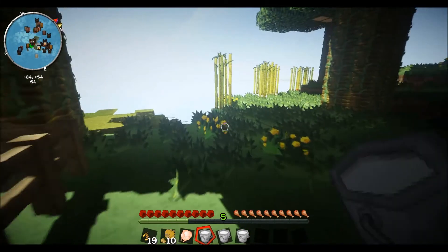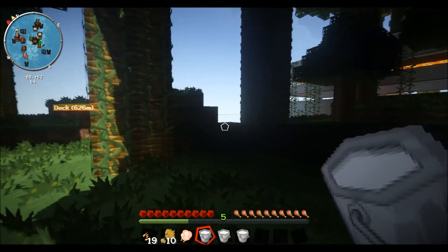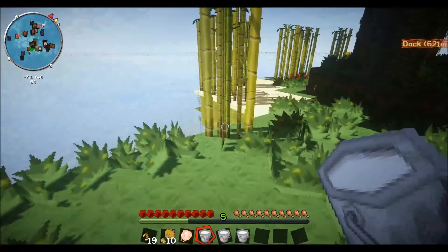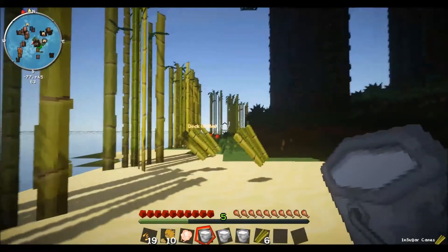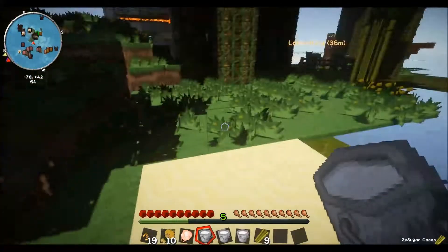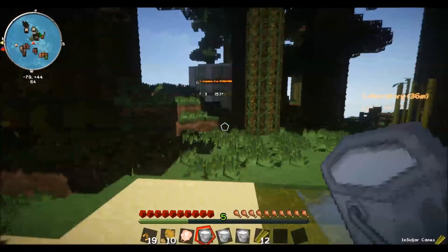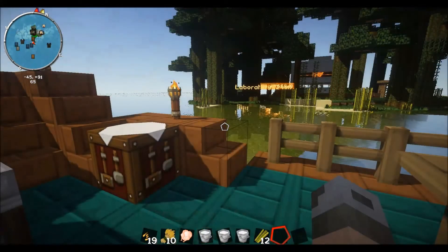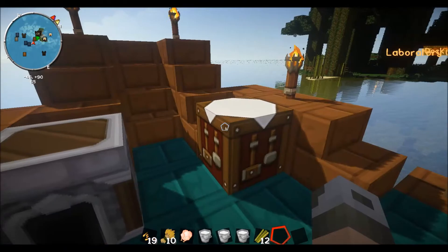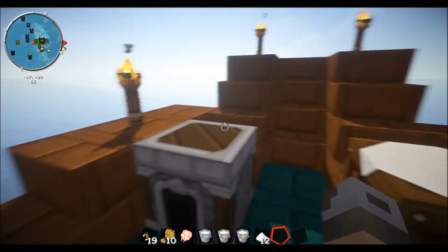Now we need sugar. And luckily these naturally spawn on my island, so that's not going to be a very big problem. Sugar. I'd say we're probably good for the sugar. Let's go turn that into sugar right now. Okay, we're back at the kitchen. Now we just need to make this into sugar — not that hard. Let's click and get all the sugar from those canes.